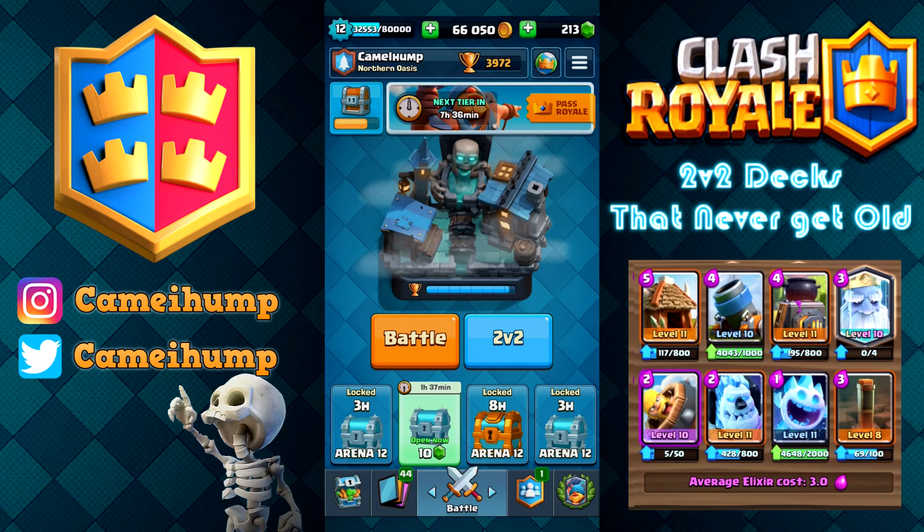I believe the first three of these episodes have all been unique decks that I created. I don't know, millions of players all make different decks, so I'm sure somebody's played this before. You see a lot of Goblin Hut and Furnace with Royal Giant decks, and in the pro scene, CRL West has been having a little bit of Goblin Hut with the Furnace.